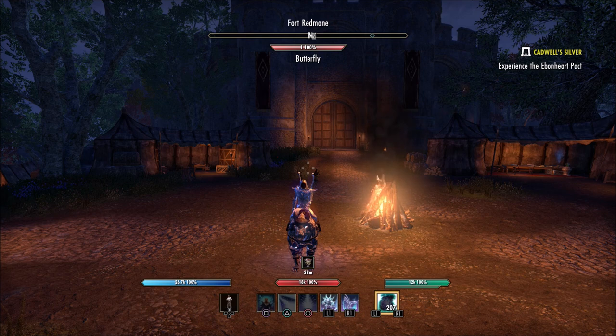You cannot have a companion and your merchant or banker summoned at the same time. You're going to have to dismiss your companion to bring out the merchant or banker. Hopefully they'll fix that soon.